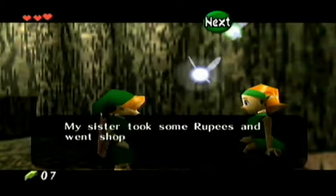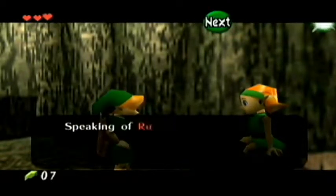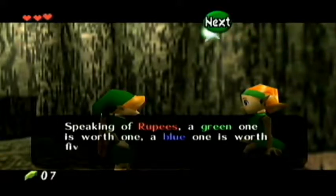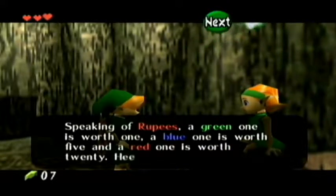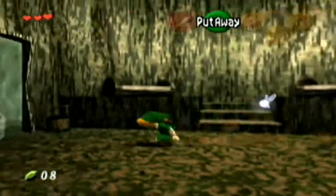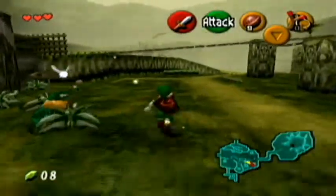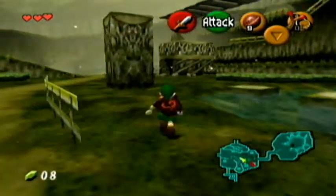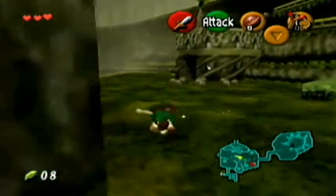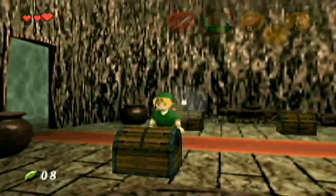My sister took some rupees and went shopping at the store that has a red roof, as opposed to the store that doesn't have a red roof. Speaking of rupees — a green one. It's literally just a rupee tutorial. I haven't even seen that dialogue — new things, new things all the time. But I needed something that gives me sticks. We're in a forest — why is it so hard to find sticks?